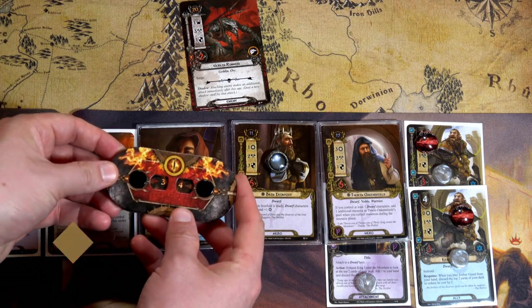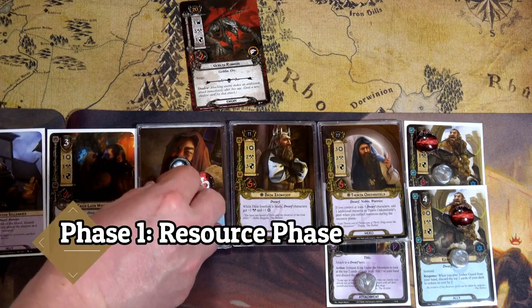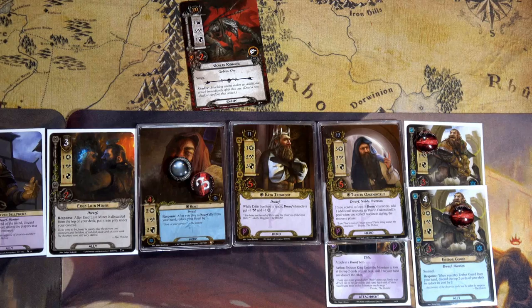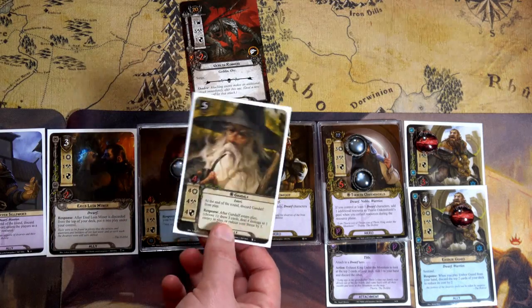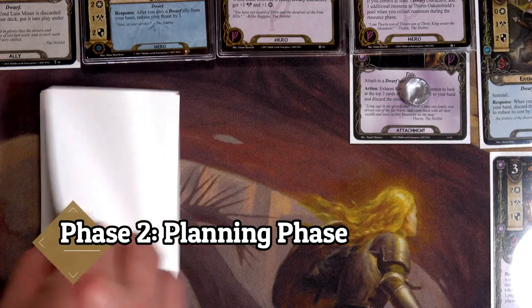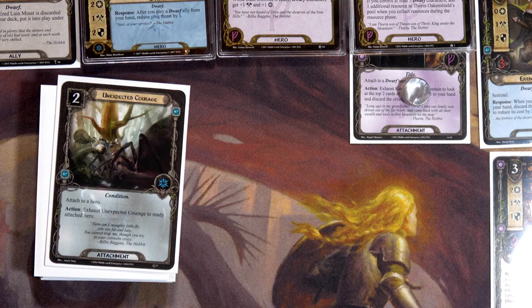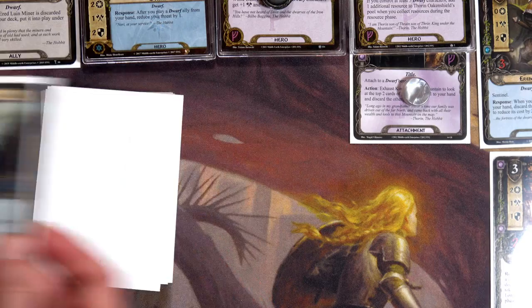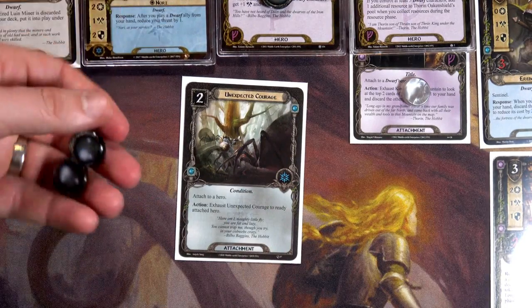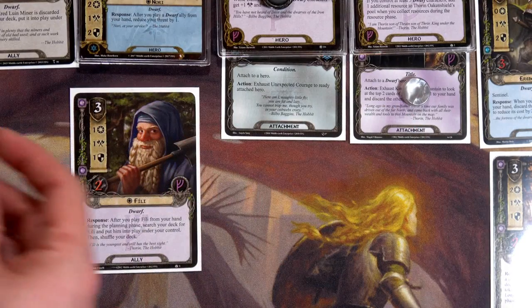We increase threat to end the round, pay to keep the Dwarven Sellsword, then generate resources: one for Bilbo, one for Dain, two for Thorin. We draw a card: Gandalf — awesome! In our planning phase we exhaust King Under the Mountain — Hidden Cache comes up, generating two resources for Dain, and we add Unexpected Courage to our hand, playing it immediately on Dain so he can defend and still be ready. I also play Fili to decrease threat back to 34, using all three of Dain's resources.